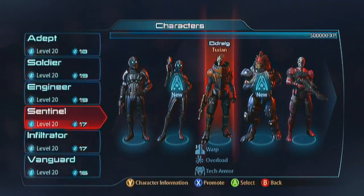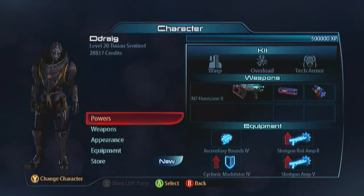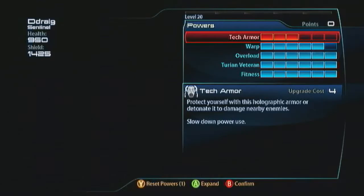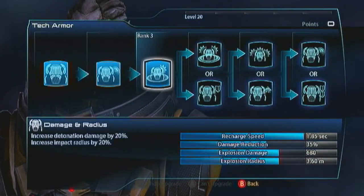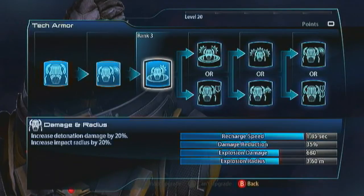The next Sentinel is the Turian Sentinel — another really simple character to play because he's just extremely versatile. He's a Turian so he's got incredible weapon damage bonuses, and then he's got two powers which will just let you deal with any kind of resistance the game throws at you. For his Tech Armor just stick three points into that — that's going to get you a 35% damage reduction.